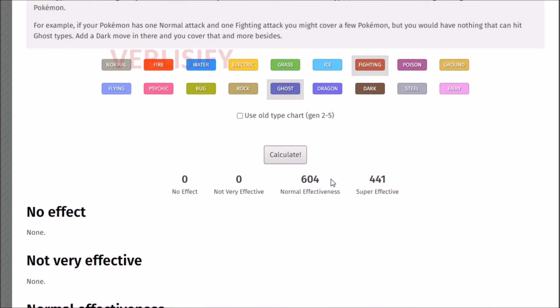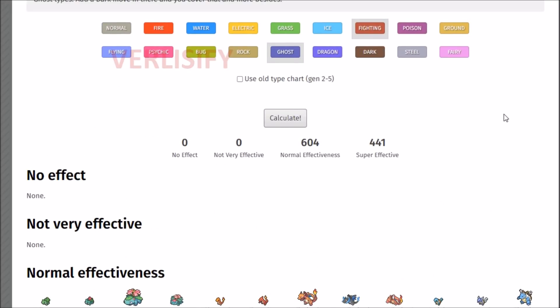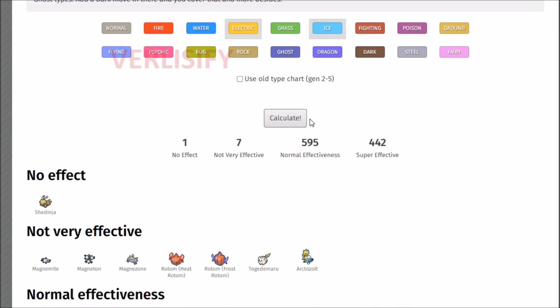It used to be like, 'We bring out that Fighting Ghost and we have perfect coverage.' Well, Fighting Ghost still has perfect coverage. Now Hisuian Zoroark is going to screw that up - and isn't it that out of all of the theoretical type combinations, that's the only thing that would disrupt a Fighting Ghost from being perfect coverage? There's also just some fun where you play around with Electric Ice - the Bolt Beam thing - because Magnezone, Shedinja, Rotom, and newer ones like Togedemaru and Arctozolt, you splash in some other things - yeah, Bolt Beam is just solid like that.